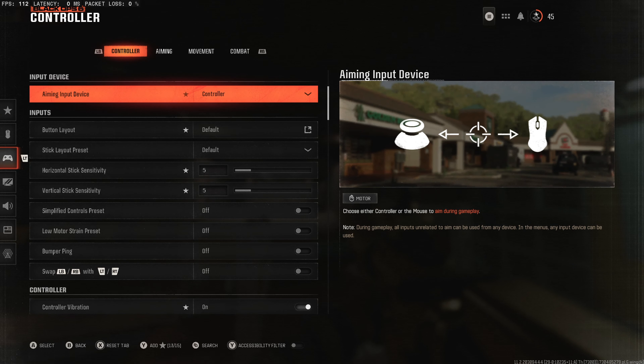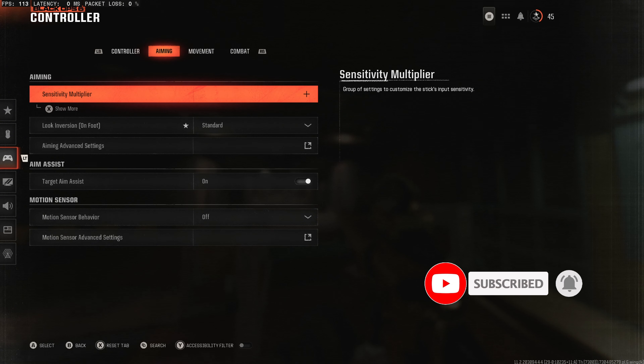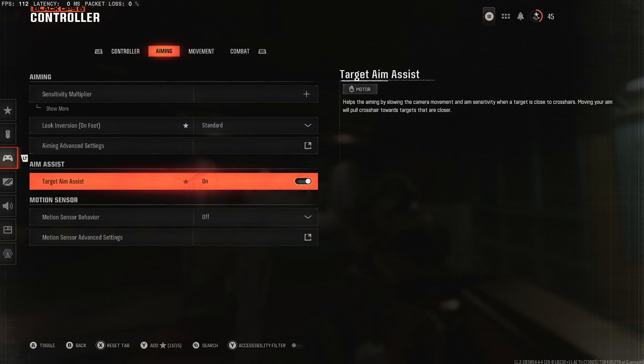Click on controller settings and four different main categories appear. We want to go to the second one — aiming — then scroll all the way down to aim assist.